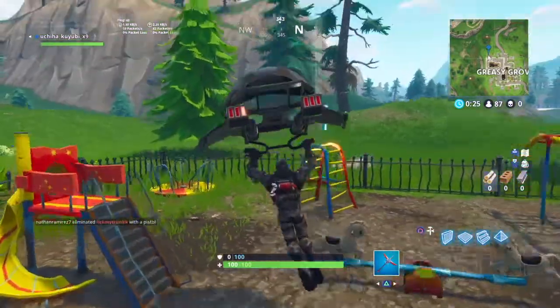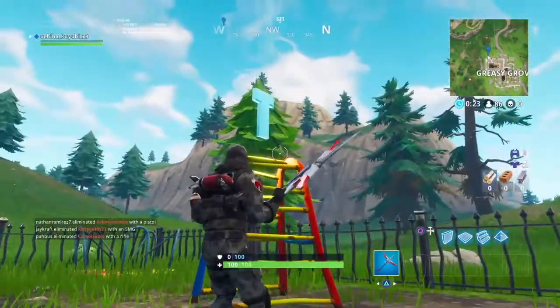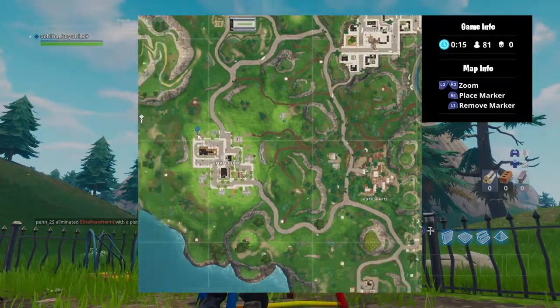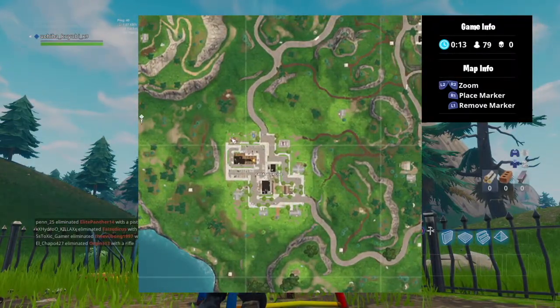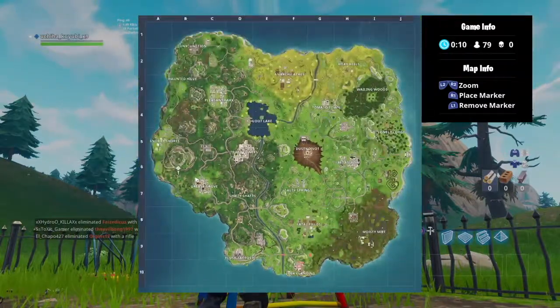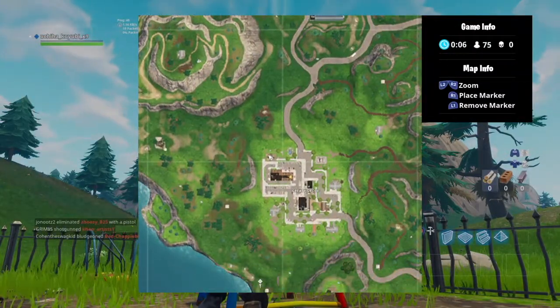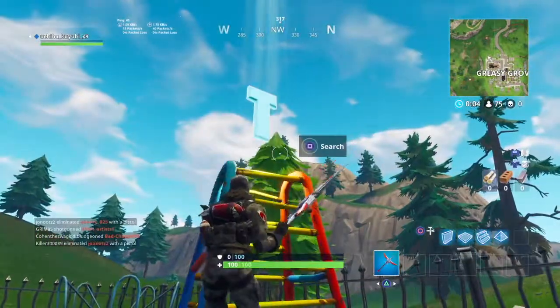This one I would have to say is the easiest one — it's the Greasy Grove one. It is at the playground on the top left side of Greasy Grove. This is the easy one because you don't really need to build anything, you just need to go up to it and collect it. As you can see on the map, top left side of Greasy Grove — one of the easier ones, if not the easiest.